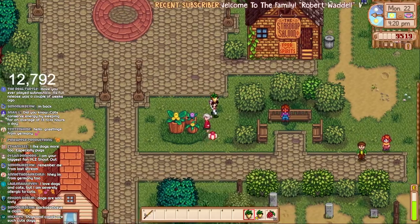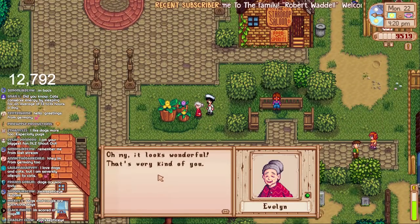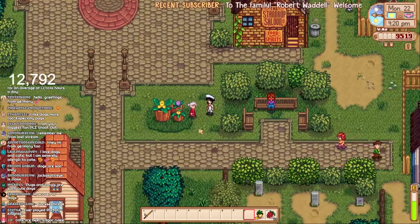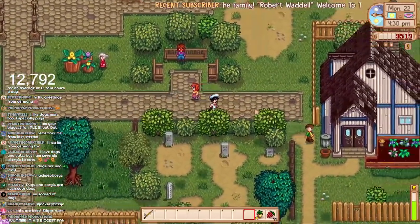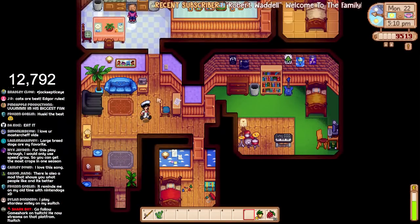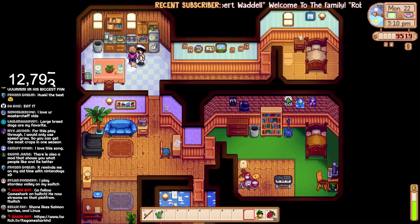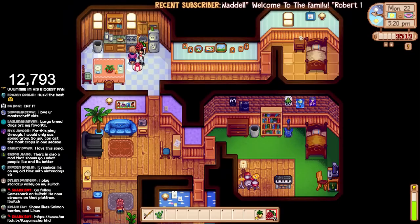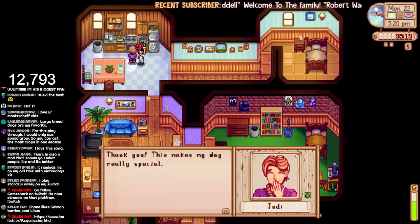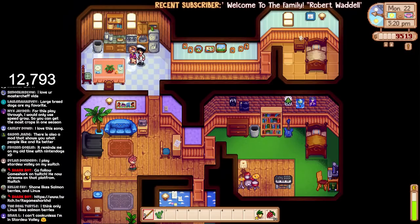I don't want to eat it, I want to give it to Evelyn. There we go. It looks wonderful — that's very kind of you. Here's my favourite woman in Stardew Valley. Please say she likes salmonberry... oh she does! Let's give her one. Thank you, this makes my day really special. Well, you make my day special, Jodie.